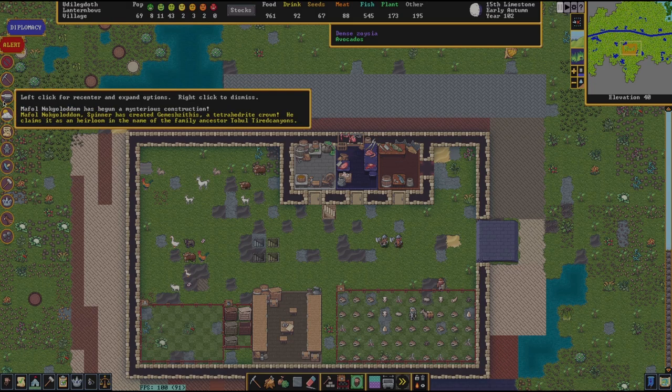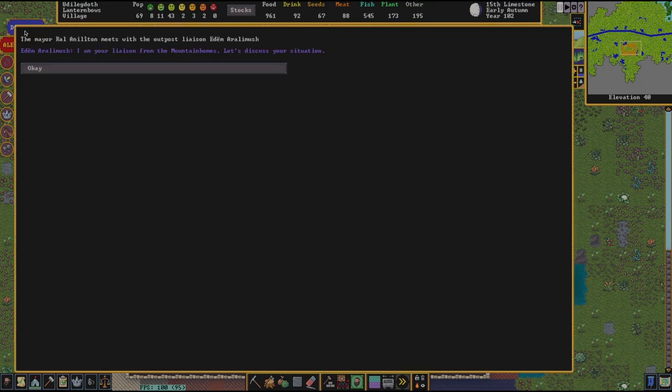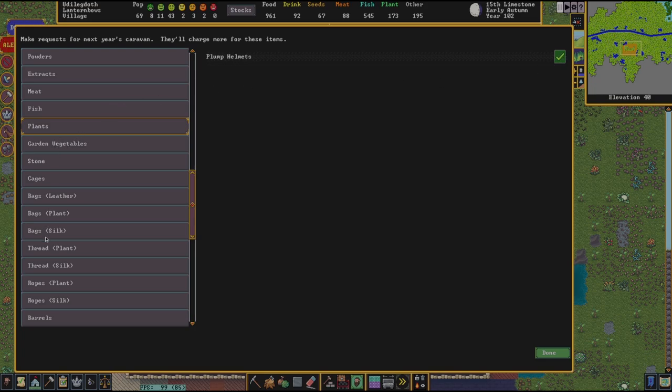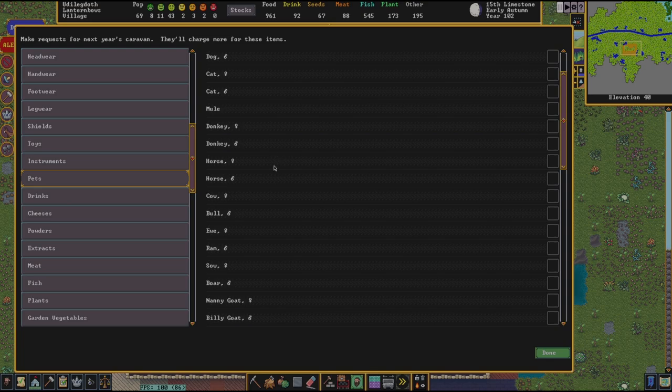Oh hey, I think we've got a trading opportunity here — we got the caravan. Diplomacy: I think they wanted figurines because I think we started making stuff knowing when they were going to come. What do we want to request? I'd like to ask for plants, thread, cloth, and leather.